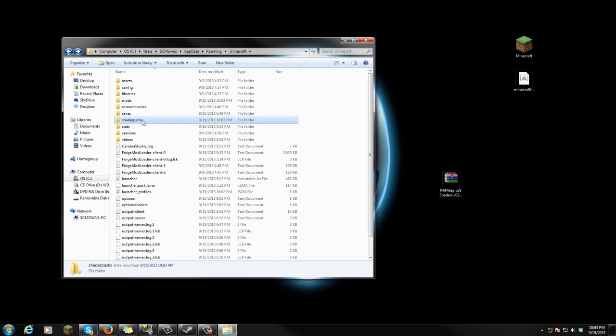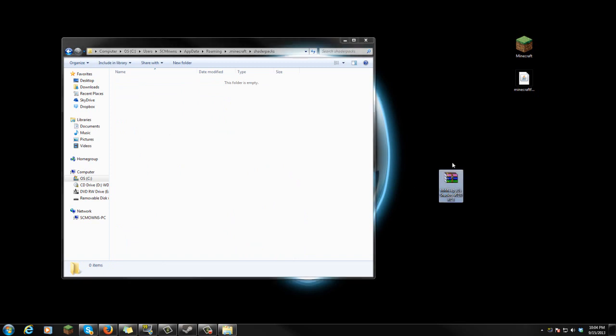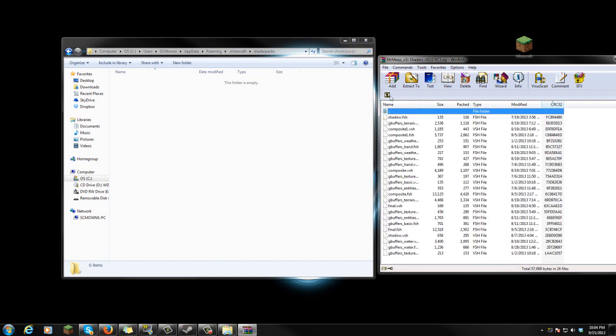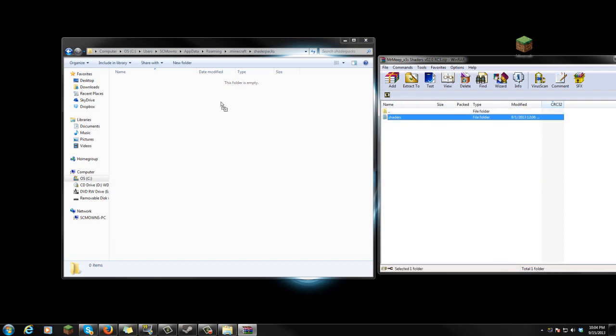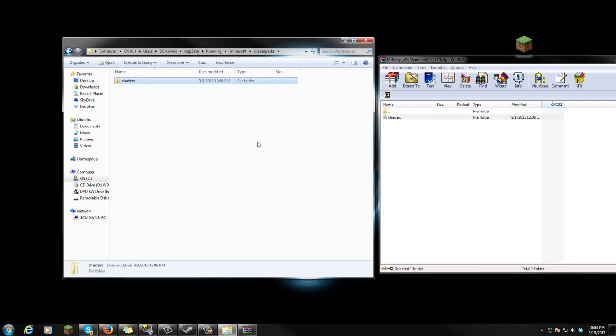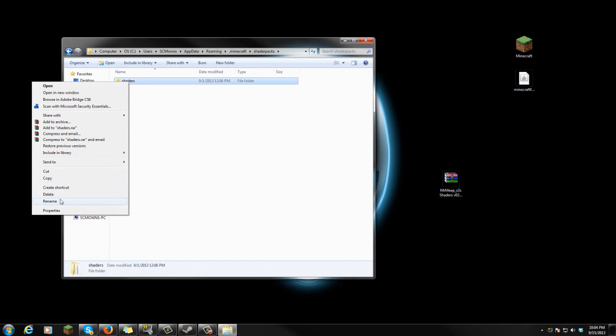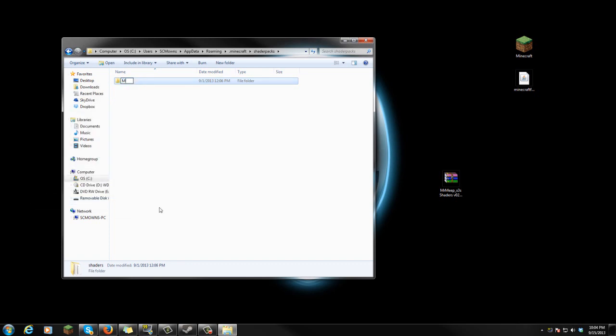Now that you have made the shader packs folder, go into it, open up the Mr. Meep shaders zip, double click that, and you're gonna see a shaders folder inside. All you have to do is drag over the files inside the shaders into your shader packs folder. You can also rename this shaders folder to something else — like Mr. Meep — especially if you're going to install multiple shader packs.